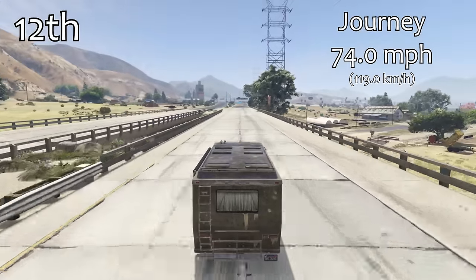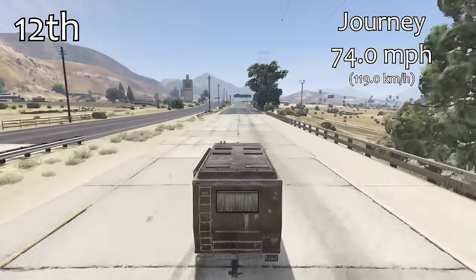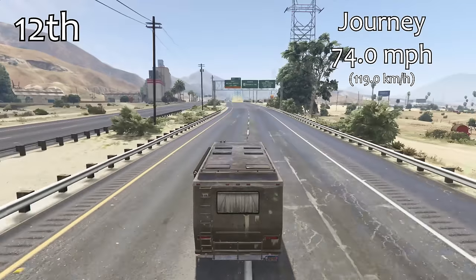In 13th place we had the Camper, and now in 12th place we've got the Journey with a top speed of 74 miles per hour, and that's sort of the end of the very, very slow vehicles.